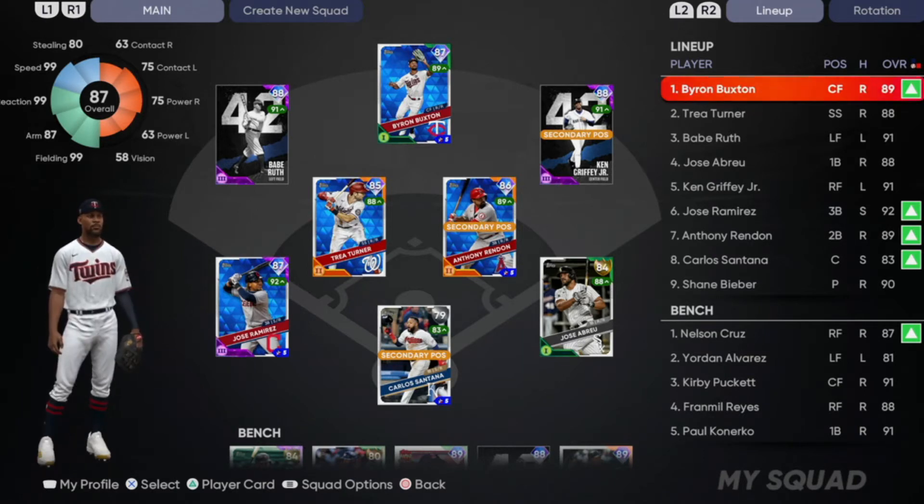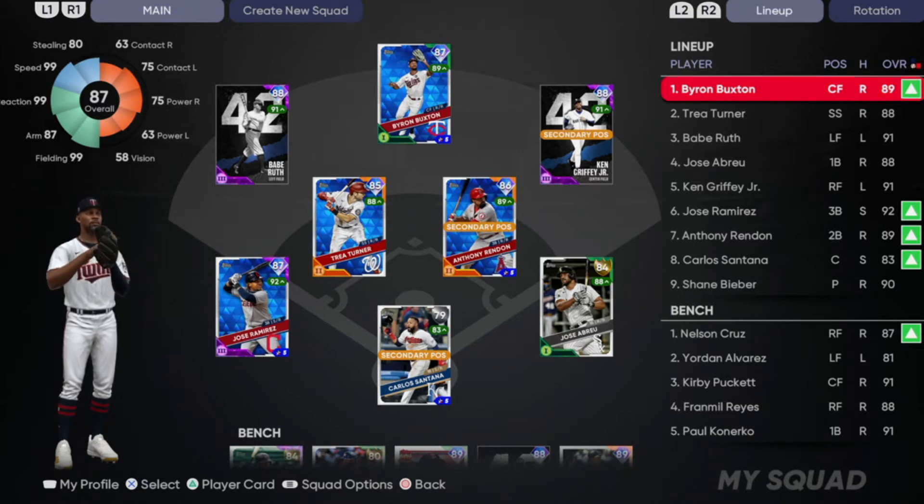Every game those two players lead off and all I need is for one of them to get on base. Sometimes I bunt them, sometimes I just try to get a hit. Usually I end up bunting, but if you get one of these two on base you're going to steal second and then steal third. You do have to be careful when stealing because if they do a pitch out and know it's coming they'll throw you out, but if you're smart about it you can easily pull it off.